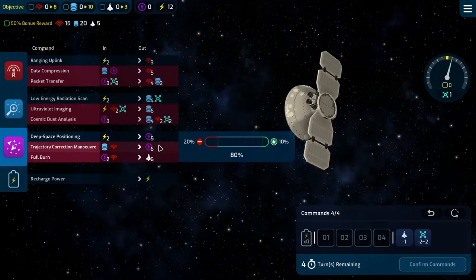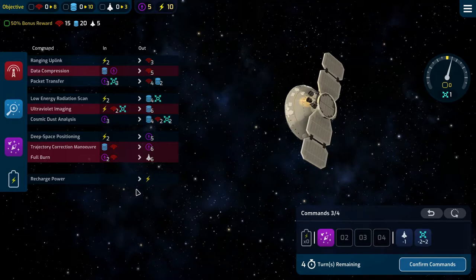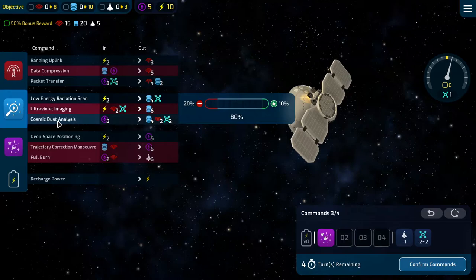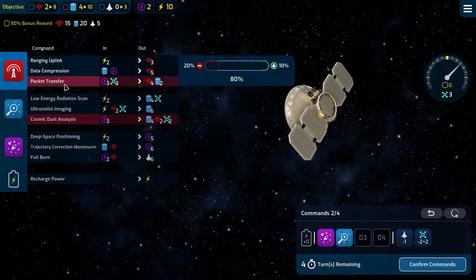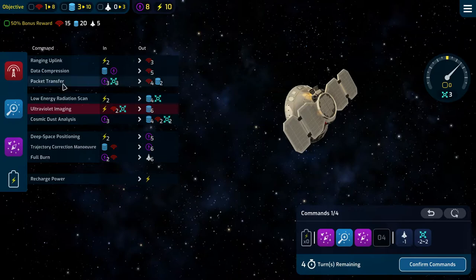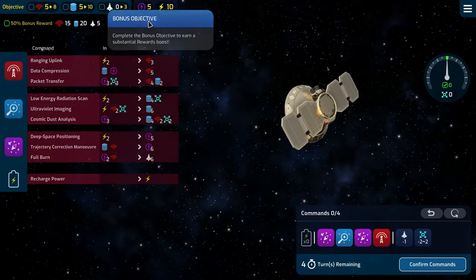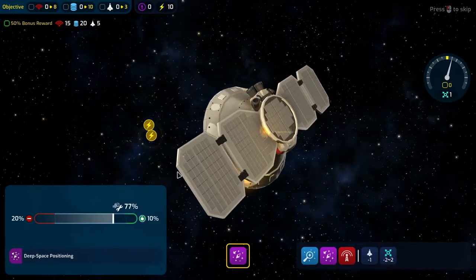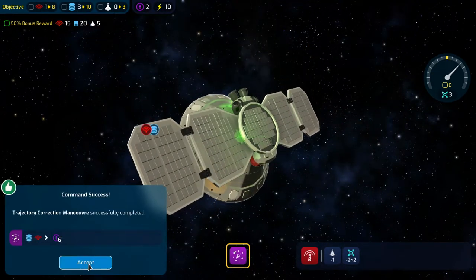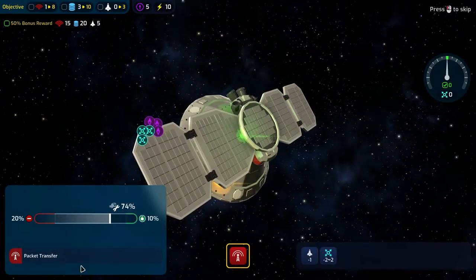I think we'll do a deep space positioning and then a cosmic dust analysis, a trajectory maneuver, and a packet transfer. That gives us five, five, and five — that's fine and right on the money with the drift. Trajectory correction maneuver is good and packet transfer is good. Wonderful.